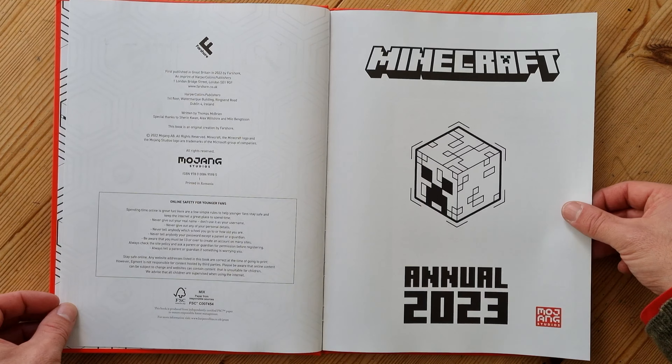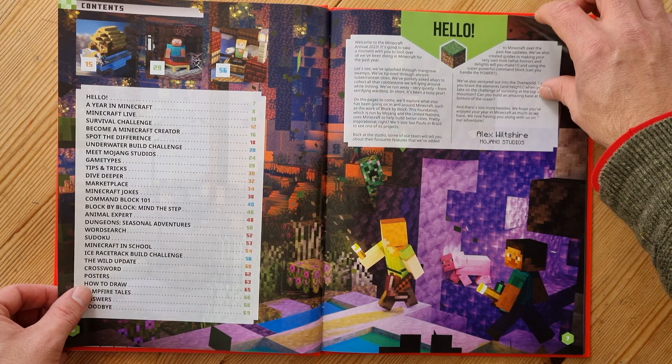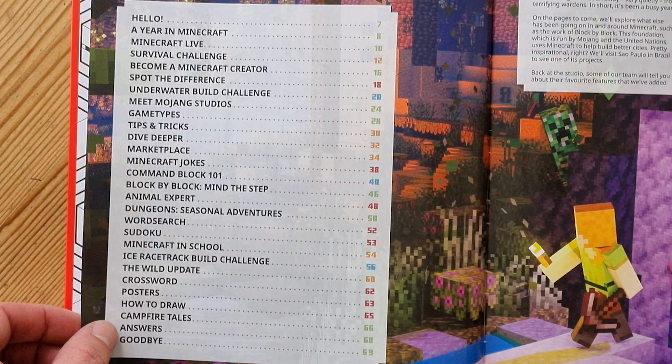There's some publication information and then a content page. Here's a close-up of what's included — you can see there's various interesting interactive stuff over about 69 pages. It's the usual kind of things: little activities, information, crosswords, all sorts about the marketplace and some games.